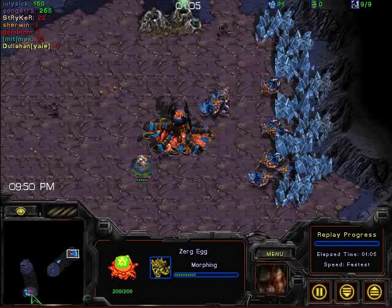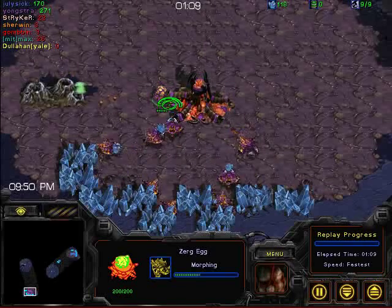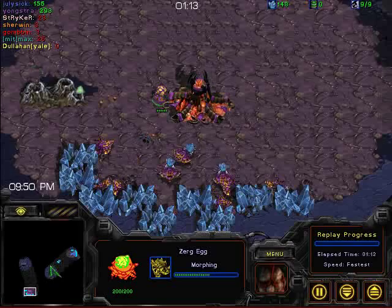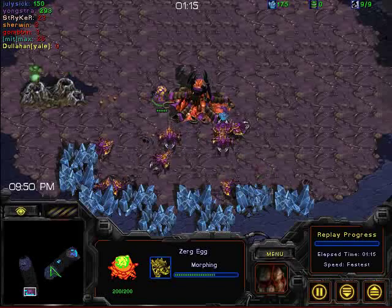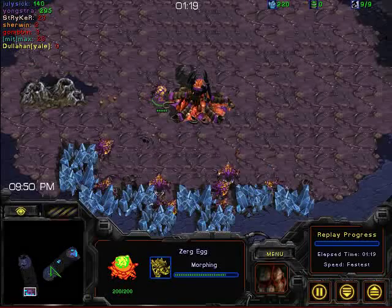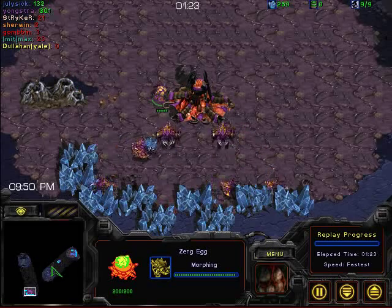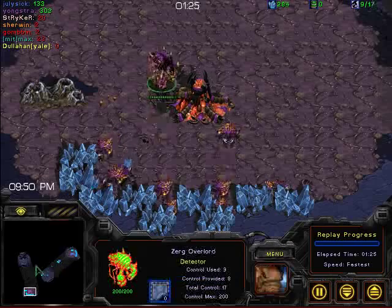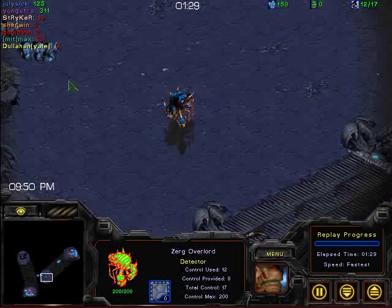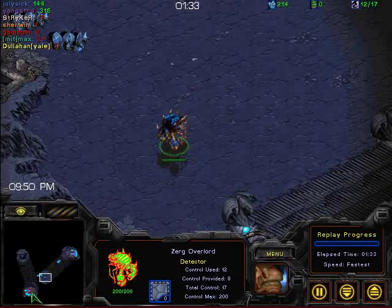Neither of them is going to be building anything in the middle, except maybe a celebration hatchery or two. We've got an overlord building for both players, and we could be seeing one of several different types of builds here. We do actually see expansion builds quite common on this map in professional ZvZ. We've seen 12-pool into Expand as the standard for Zerg vs. Zerg recently. The other common build, of course, is the 9-pool gas and straight into Lair.